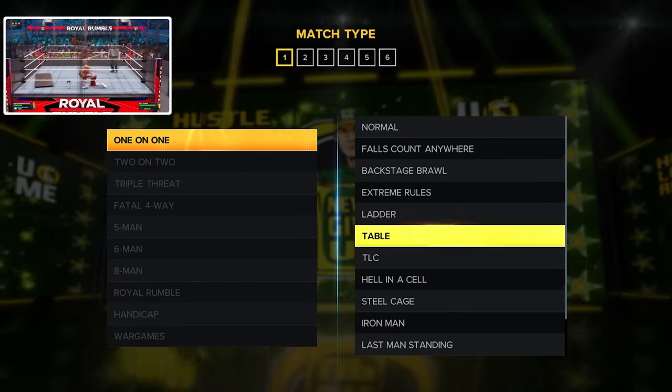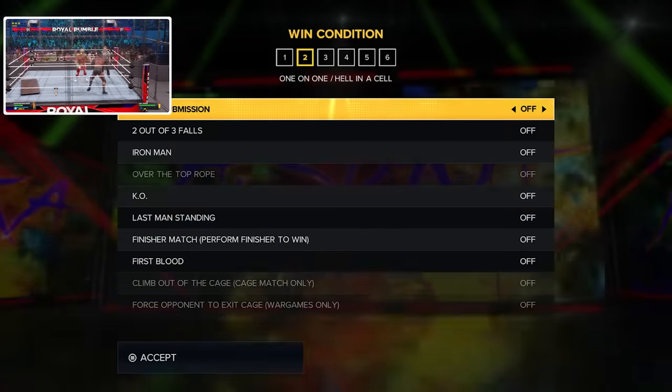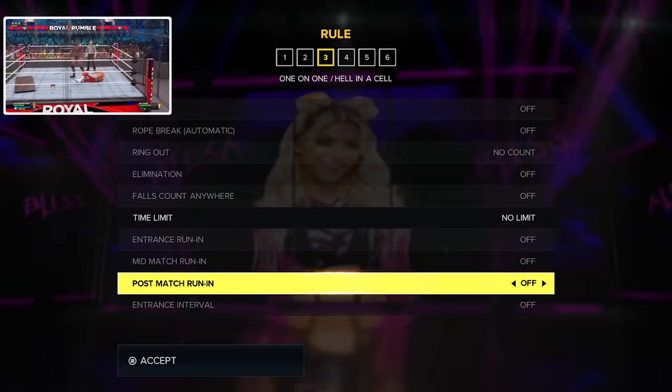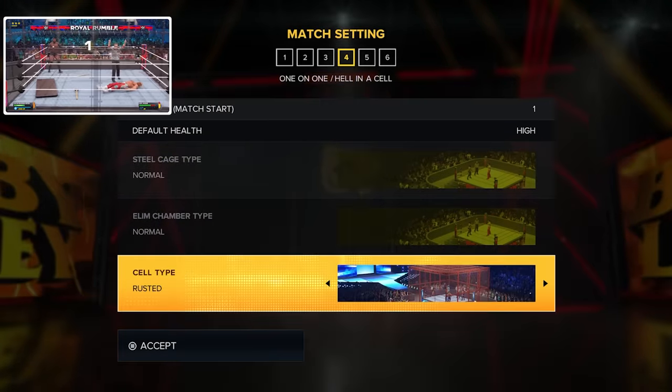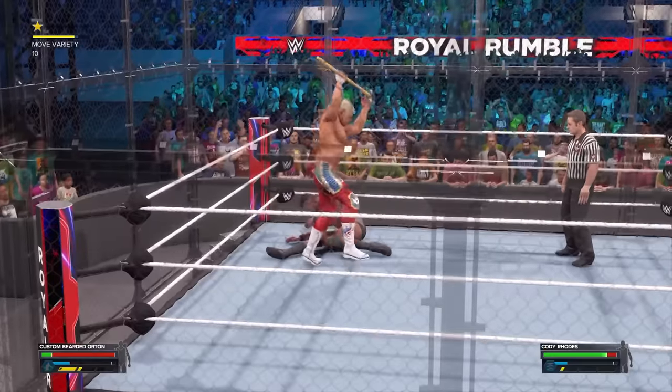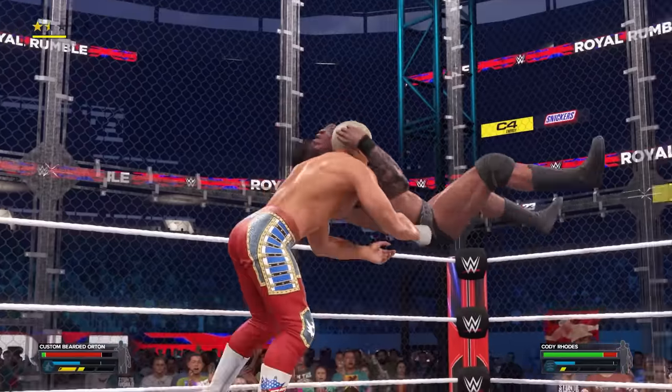The next one might be one of my new favorites — a last man standing hell in a cell. Set up a standard one-on-one match inside hell in a cell, turn off pin and submission, and toggle last man standing on. No time limit works fine. Set it up with one finisher and pick your hell in a cell. This one's really fun because there's a lot of drama in a long hell in a cell match — you get all the weapons, you can put them through the cell itself, and you're ultimately just trying to get the 10 count. It's great for a big feud or title match.